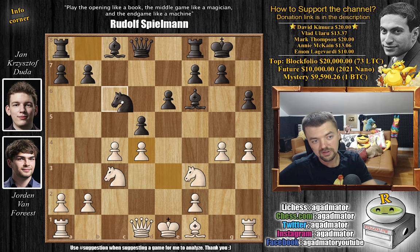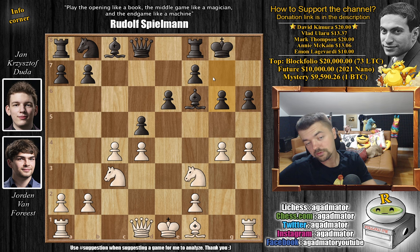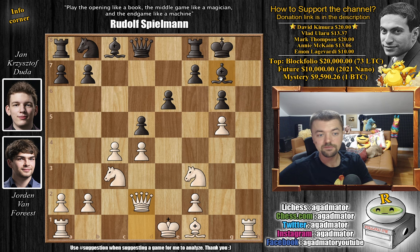This is a rapid game so anything goes. If Knight c6 — which was not played in the game — then we allow g5, captures, captures, captures, captures, and now after Queen captures, we can play Queen d3. We threaten checkmate, then we can defend. Not with g6 because then you allow ideas like Queen h3, but f5 is fine — you always have King to f7. But playing g6 right away merely creates a weakness in your own camp.